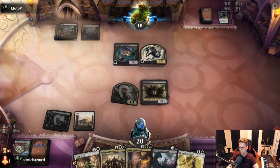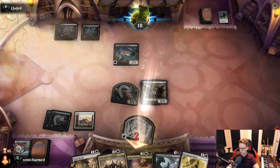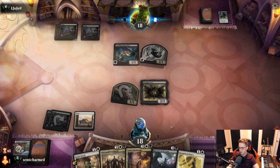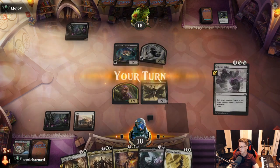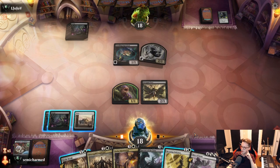Umber Juke for the opponent — that's pretty good. They get in for three here. Just hoping to see a land and play Spectre of the Fens — that should shore some stuff up for us. Not going to be in the cards, as it were. No Unwilling Ingredient attack is pretty interesting.